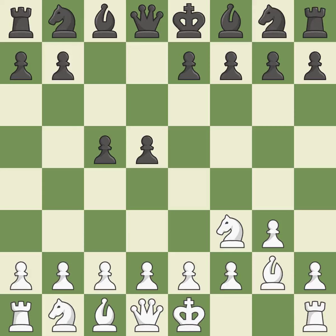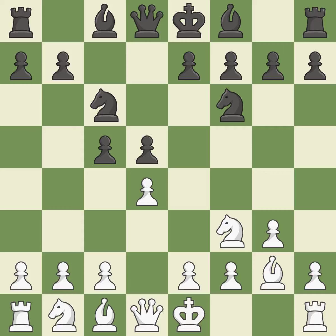The fianchetto move Bg2 places the bishop on the long diagonal. And c6 develops the knight toward the center, controls the d4 square, and prepares the e5 pawn push. The pawn on c5 is attacked, center space is taken up by d4, and the dark-squared bishop can advance. This develops a knight from its starting square, activating it.